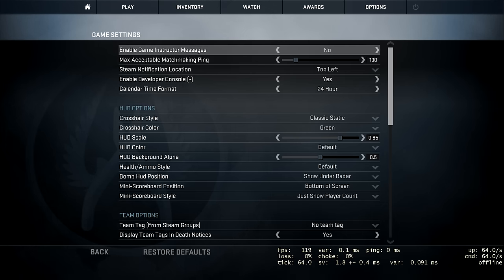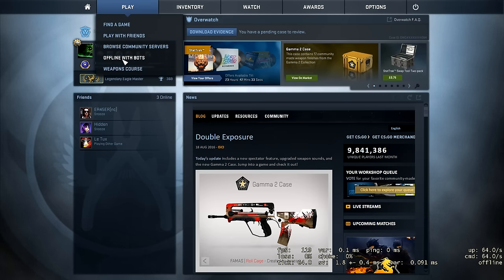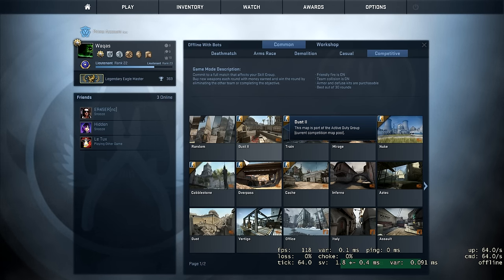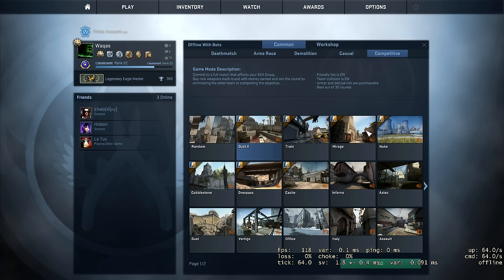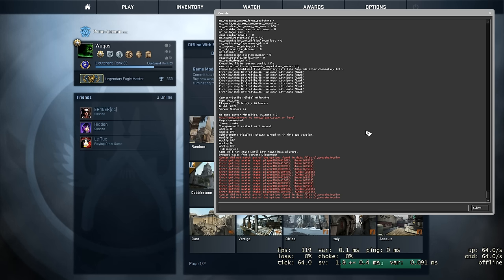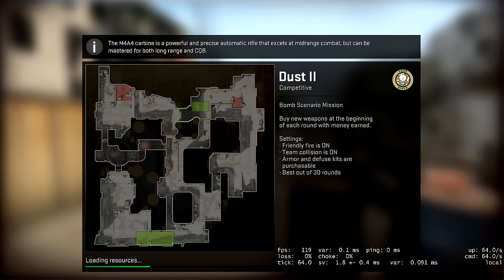Go back, go to play offline with bots, competitive, and select the map that you want to practice your grenades on — for me, I want to play on Dust 2. Hit go, make sure no bots is selected, and hit go again to load up the map. Alternatively, you can hit the console key and type in `map de_dust2` and that will also load up the map.